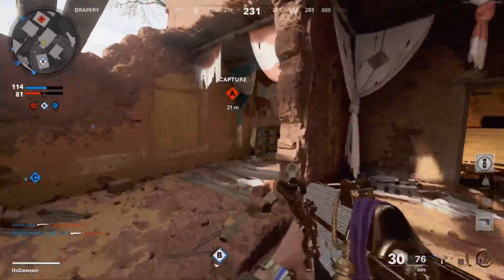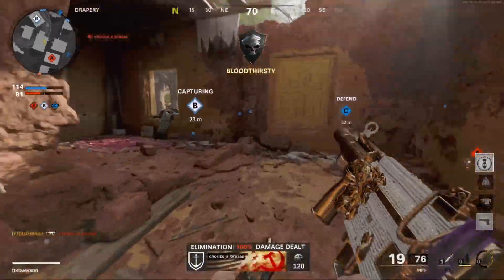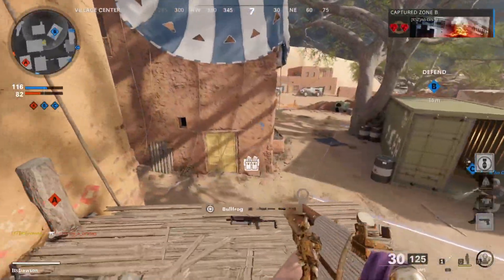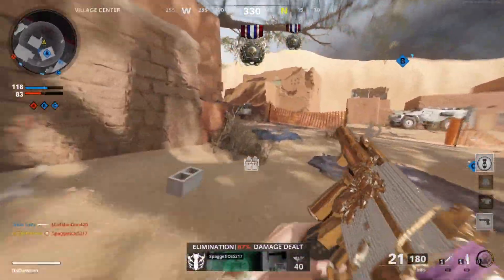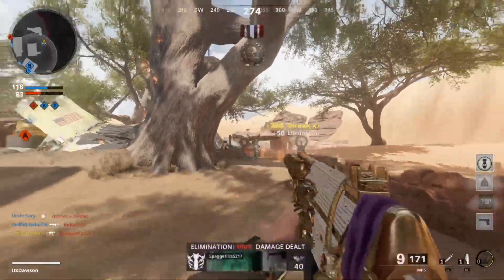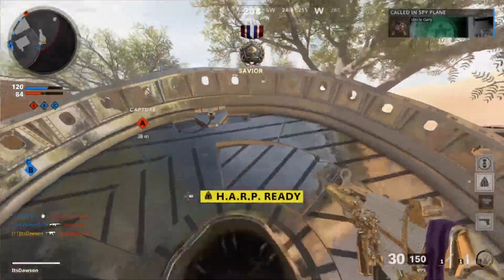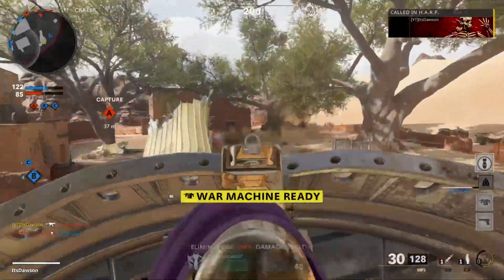Is there someone in here? Oh, he's dead now. Haha. Okay, my teammates are finally on the B flag. Shotgun — Gallo, he has no attachments on that though. What am I shooting at? HAARP is up. Really long shots here.